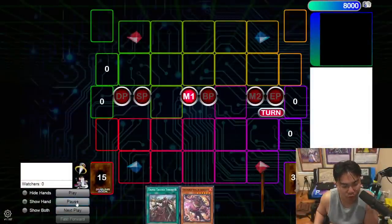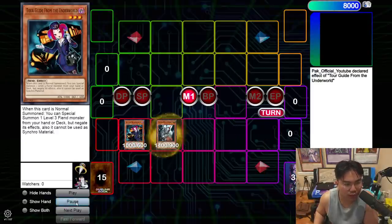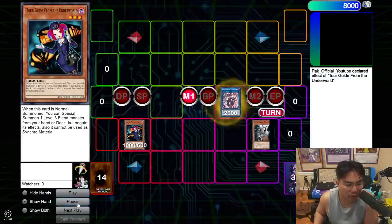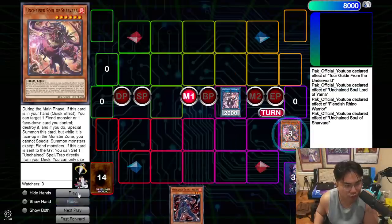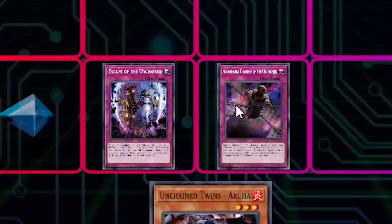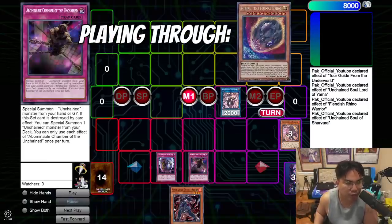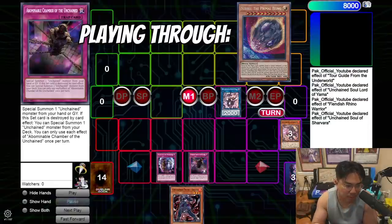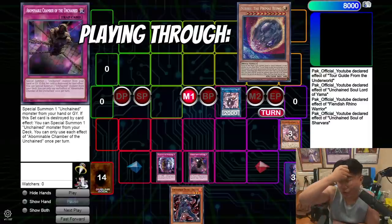One of the things a lot of people were asking me about was how does one Tour Guide beat Nibiru. Typically in the standard combo, this line is fine: you Chilling One Yama, Chilling Two Ryan, add Aruha, send Shavar — Shavar sets a back row. You have two choices: set Chamber or set Escape. If you want to play through Nibiru, you typically want to set Chamber because it's a better card through Nibiru, but Escape also works.